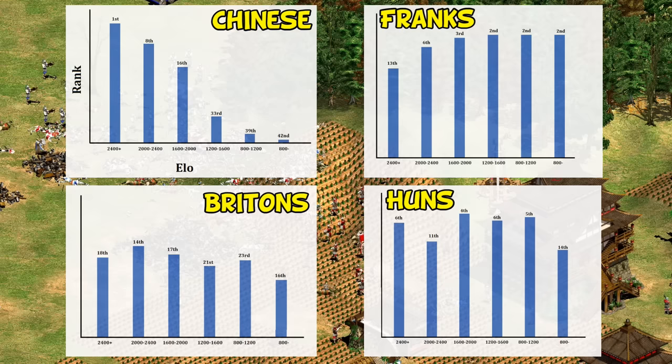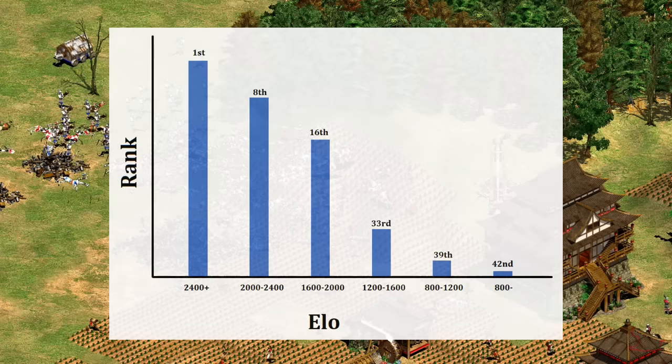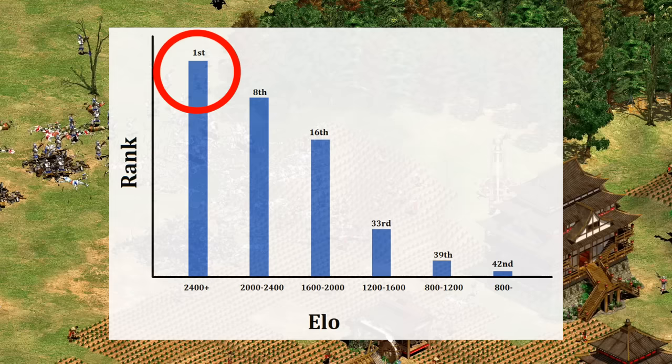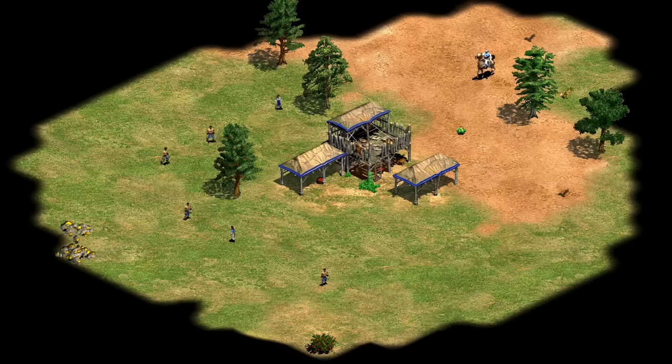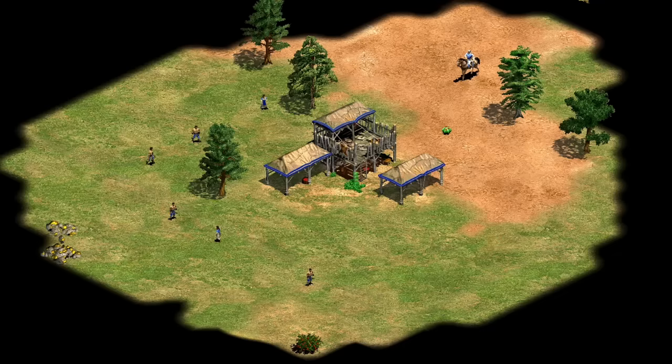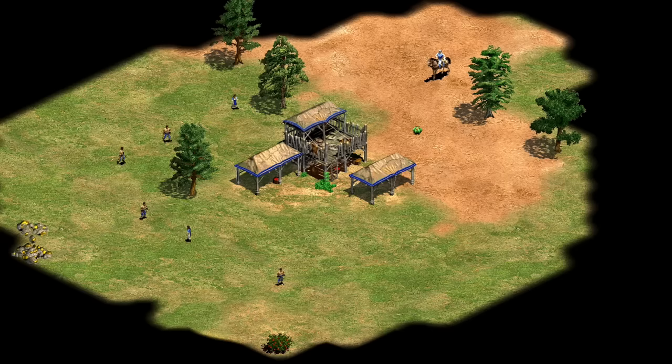This was well known within stats-loving circles, and certainly the developers would have had even more insights from their own data — which brings us to a dilemma. If you're a developer going into Definitive Edition planning massive overhauls to many civilizations, how do you approach Chinese? On one hand, expert players are telling you to nerf the civilization as they don't even want to face it in tournaments, whereas on the other hand, for the bottom 80% of players — 1300 1v1 ELO and lower — the civilization is objectively doing terribly, ranking in the bottom five. The obvious easy way out would be to adjust their start to make it more standard, but that's arguably just taking away something unique about the civ.